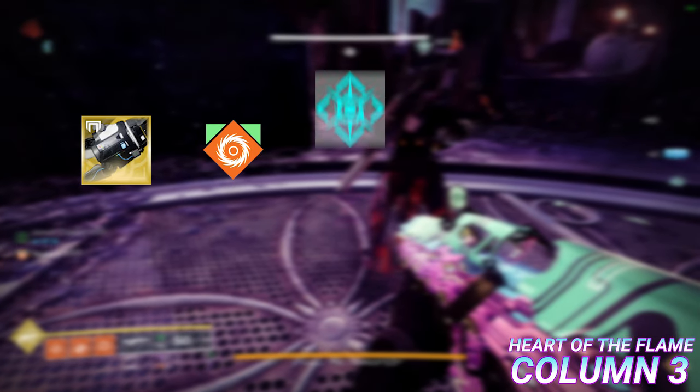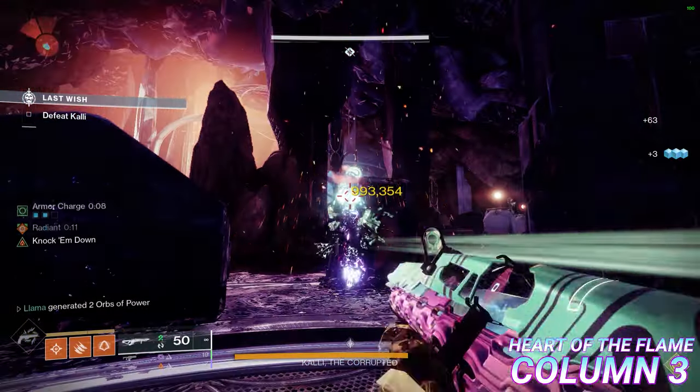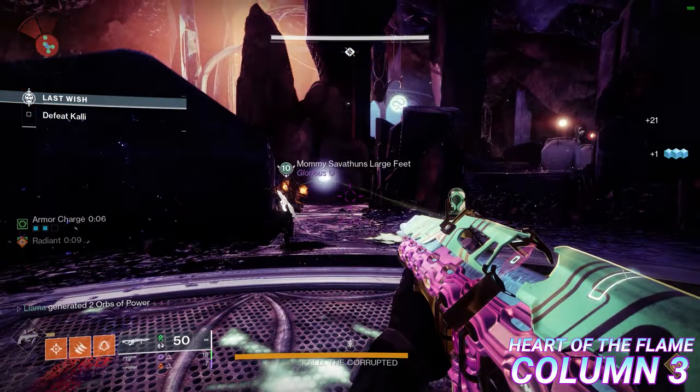When stacking Tractor, Radiant, Heart of the Flame, Curse mods, and From Whence You Came, this actually makes a Celestial Nighthawk Golden Gun hit for 994,000 on Kali, which is honestly pretty insane.